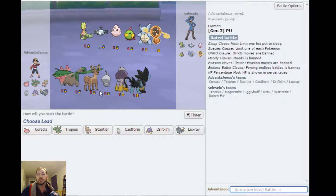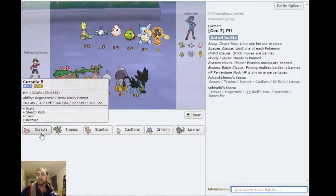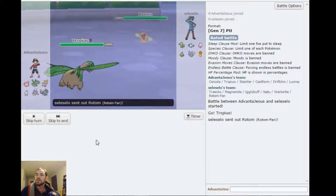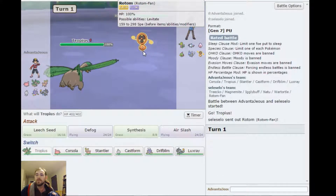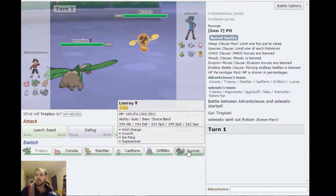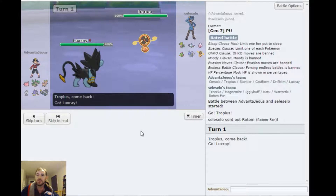My favorite is Typhlosion but he's in RU. Oh my God — Fear Magnemite. He's got a lot of threats for Corsola and he's got a Magic Bouncer, that could be a problem. I think I want to lead this. He leads with Ariados, which is not what I wanted to see. I guess I could just go into this — I resist everything he does.